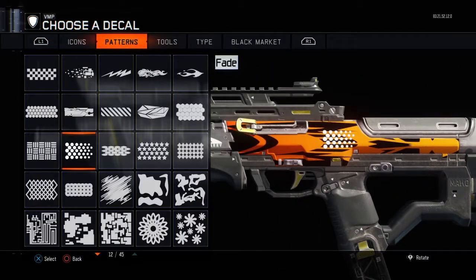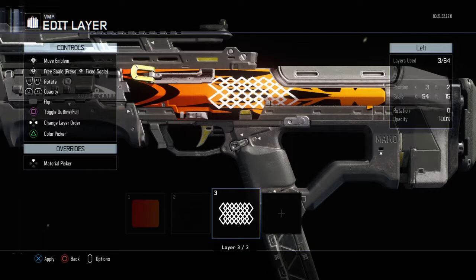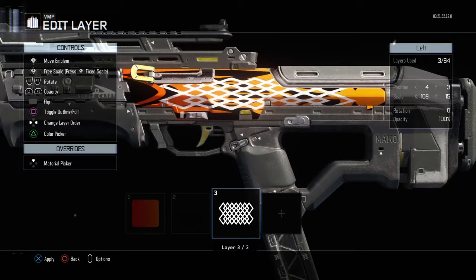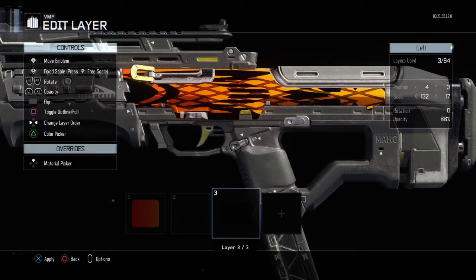Next thing you want to do, you want to go to patterns and go to this one — the strike, the exact thing right here. Do the same thing, but you're going to press L1 and change it until it's up to 63.